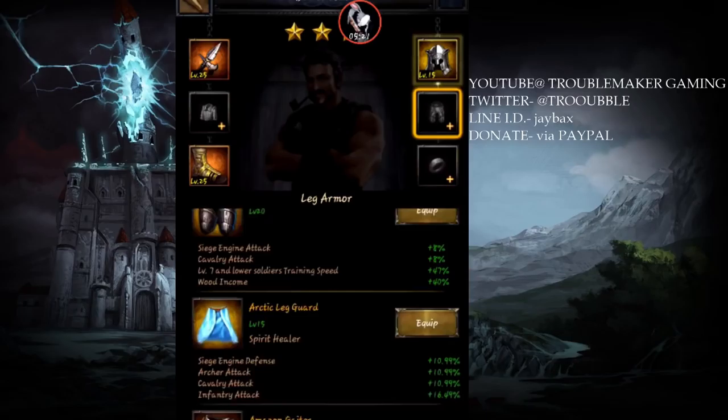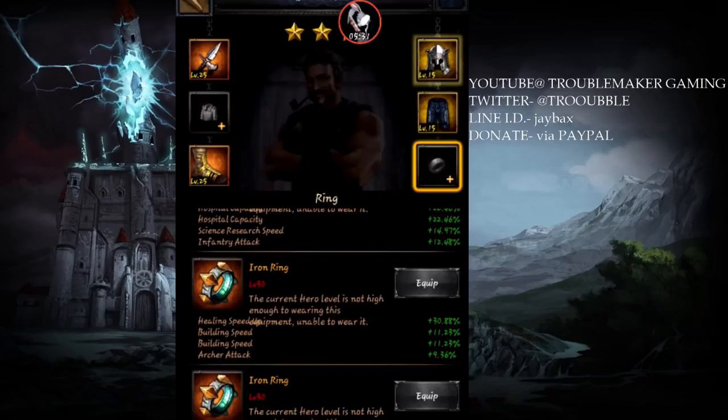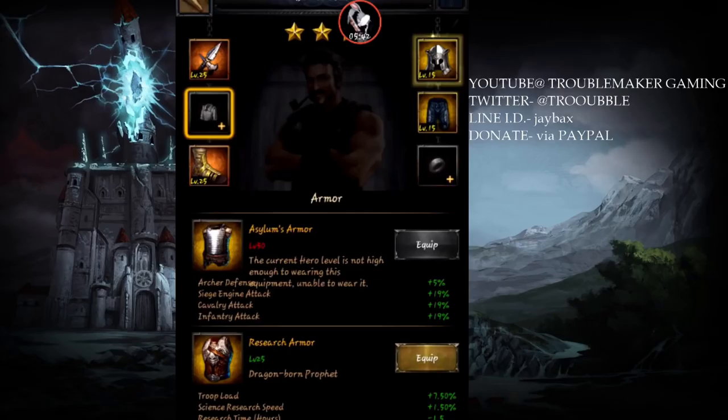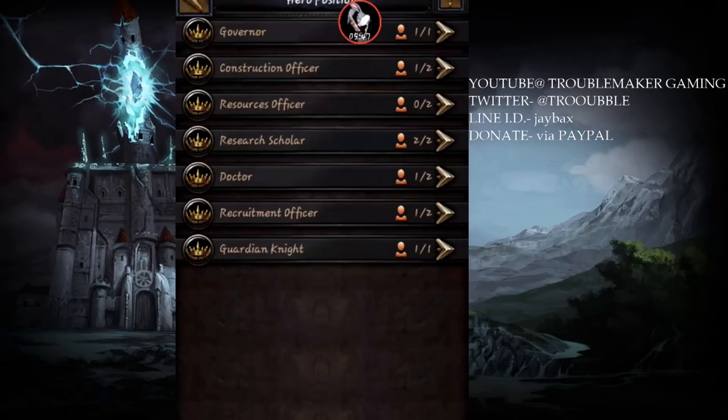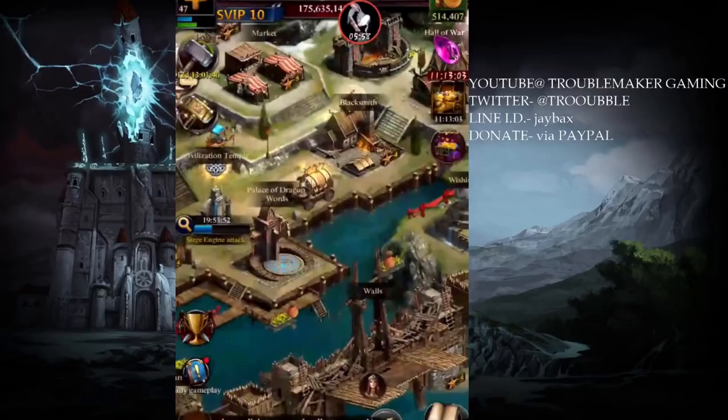Getting up to about 350% building speed was more important to me than obsessing over equipment quality. Orange or better is the best — I won't forge anything less than orange. You can see I've got some green in there but I'll disassemble it as soon as I can. Right now I'm about to hook up my building officers — building speed at 124.6%.